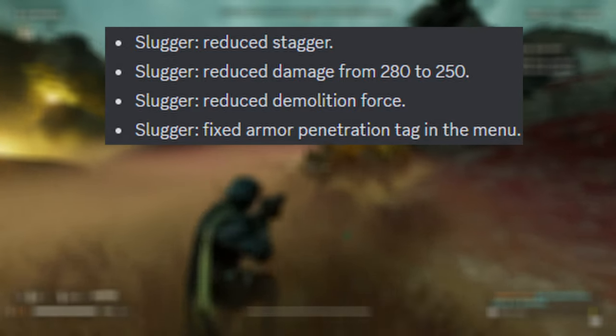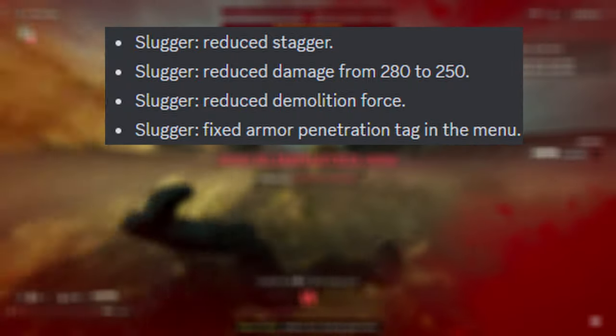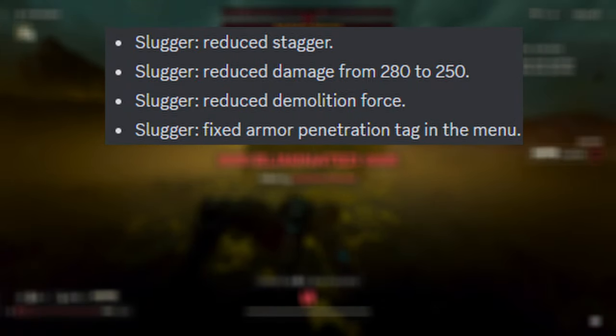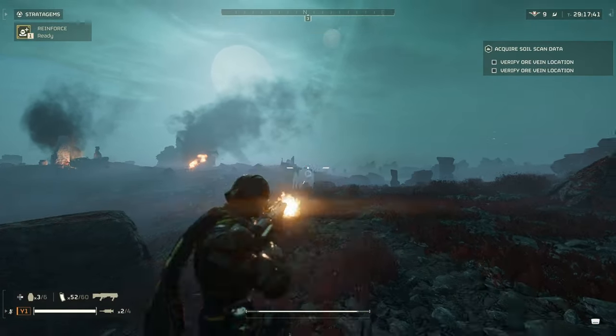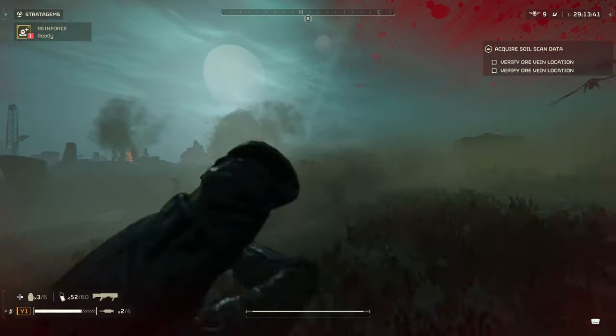Firstly, they reduced the stagger. There aren't any numbers here, so this wasn't a specific amount that they are wanting to say. I think they did this on purpose, and I think they need to rephrase this a bit — this is essentially removed, because it can't interrupt Bile Spewers anymore, and it does not stop stalkers from yeeting you into the nearest rock. When something is hit with this weapon, it no longer stops for any noticeable period of time.